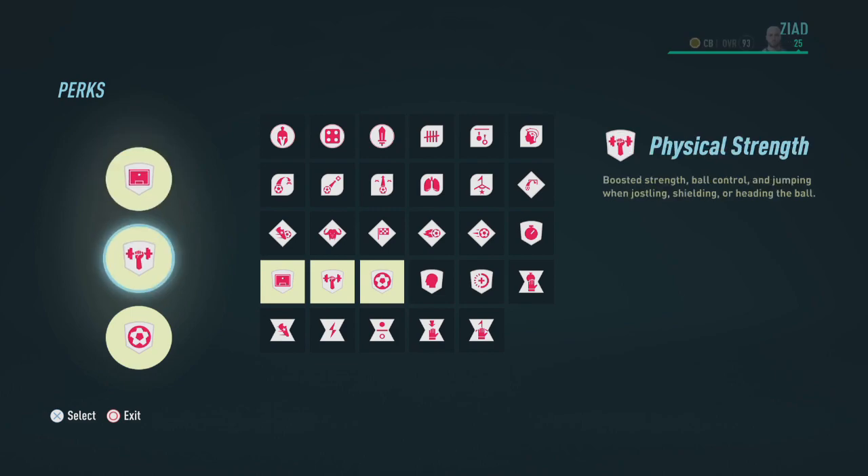Next we're going to go with Physical Strength, which is going to boost strength, ball control, and jumping when jostling, shielding, or heading the ball. This is absolutely necessary for any defender.